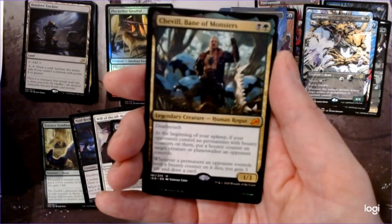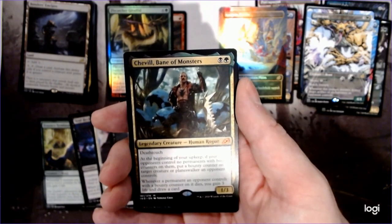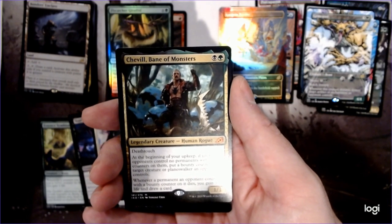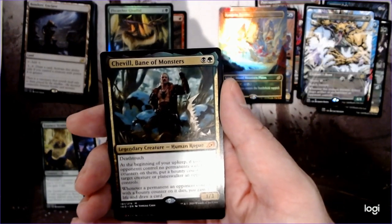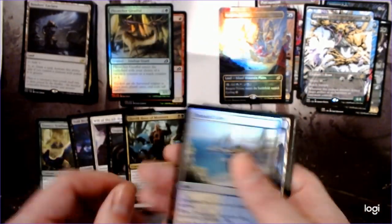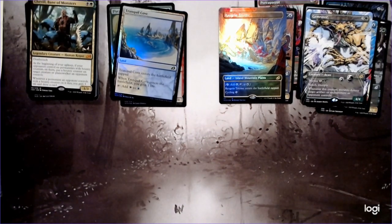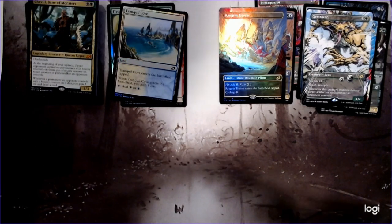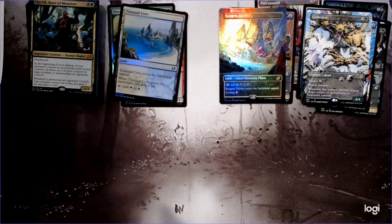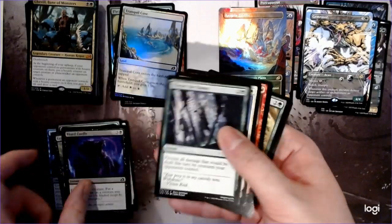Chevill, Bane of Monsters. So keeping with our Golgari mythic rares of Vivian and the Fiend Artisan, we get the Bane of Monsters. Essentially what he does is put a counter on a creature or planeswalker an opponent controls, and then when they die you get to draw a card and gain life. He's a 1/3 so his stats aren't amazing, but in the right deck — if you're killing a bunch of creatures — seems pretty sweet to get all that value. Especially in some aggressive matchup where you can kill their guys. Even he can trade off with anything small, and then get some card draw going. Getting a card off at once is probably going to feel pretty good with that guy.